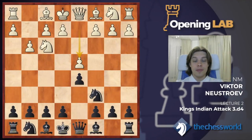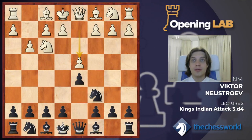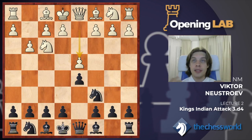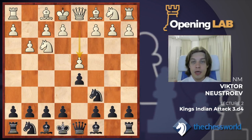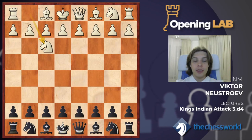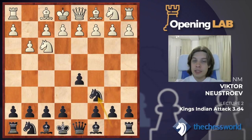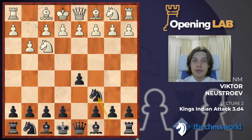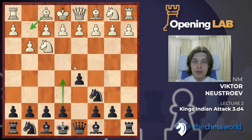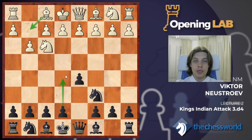Hello and welcome to the course. This is the first section where we are going to analyze the main lines, and I'll show you game examples so that you can learn not only the move order but the plans, the ideas, and typical maneuvers. We are going to analyze this position. White starts with Knight f3, we play d5, g3, and I suggest you play Knight c6. The idea of the Nc6 move is that if white continues developing his pieces, we play e5 and get total control over the center, and later we even dominate by advancing a pawn to e4 or d4.